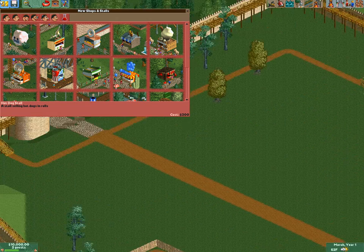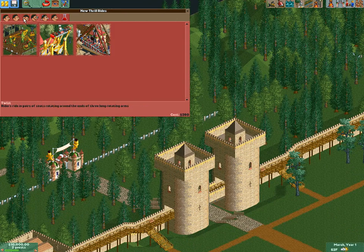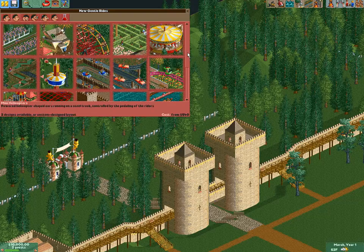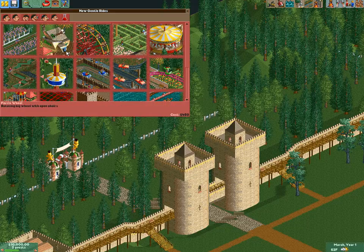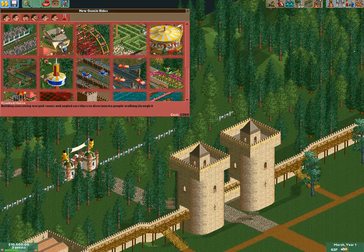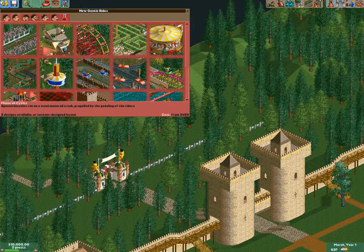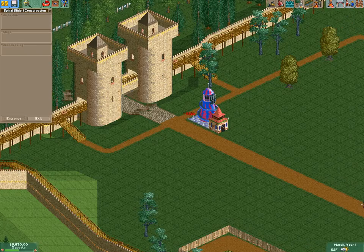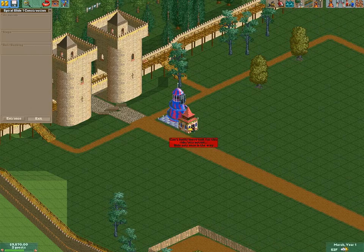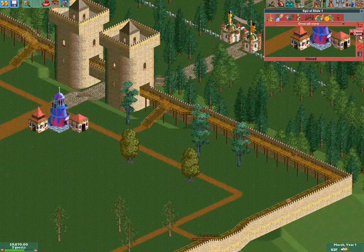They don't give us any rides to start out with. Let's get started — I think I want to start with a gentle ride. I'll start out with the spiral slide. I have to unpause the game. So let's build a spiral slide here-ish, and have the queue line kind of exit there. Let's just open it.